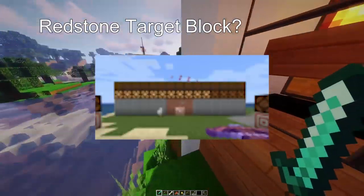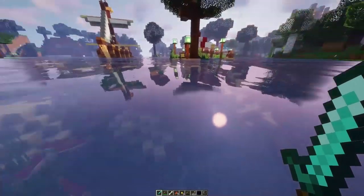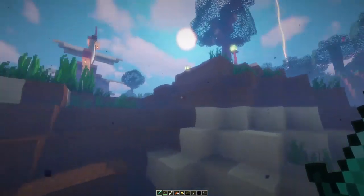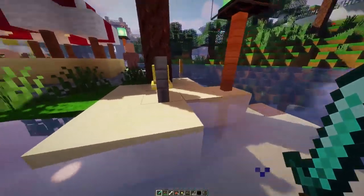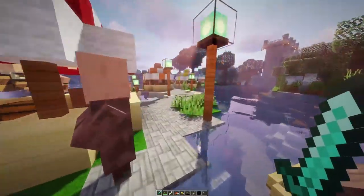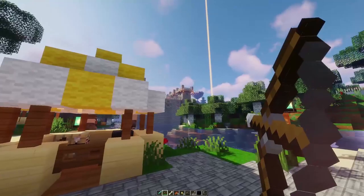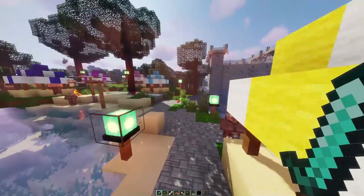Another new item we're going to be getting is a redstone target block. The way it works is you set up a target with redstone, and when it's shot with an arrow it's going to emit a signal. What's interesting is that the signal the redstone block emits will be stronger or weaker depending on how close to the center of the block you hit with the arrow. This item is probably going to be good for relaying communications or doing some off-the-cuff things with redstone.